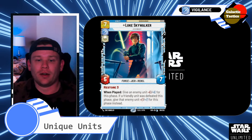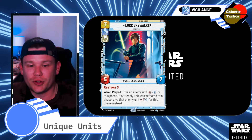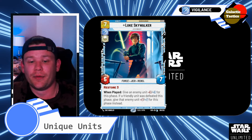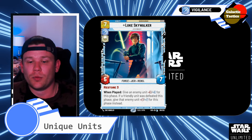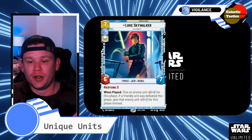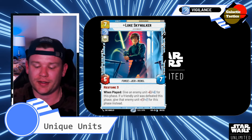For Vigilance, starting with Luke Skywalker — he is a Rebel, so he gets all your Rebel items as well. He is a 7-drop, 6-7, big boy. Restore 3, so again you're healing with him. When played, give an enemy unit minus 3, minus 3 for this phase. If a friendly unit was defeated this phase, give that enemy unit minus 6, minus 6 for this phase instead. So if you wait until attacks — maybe you trade into something or someone defeats a couple of your units — you can trade that unit with Luke Skywalker. Put him in, got a big body, and usually defeat a possibly bigger unit. Situational removal, which is awesome.